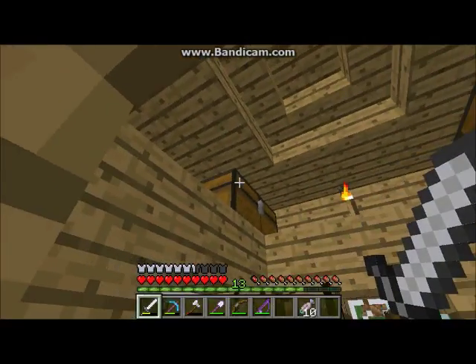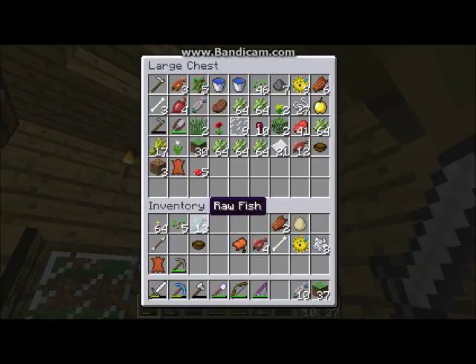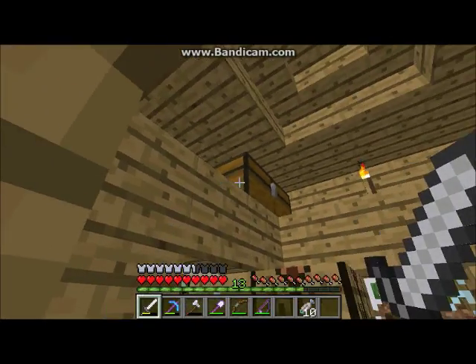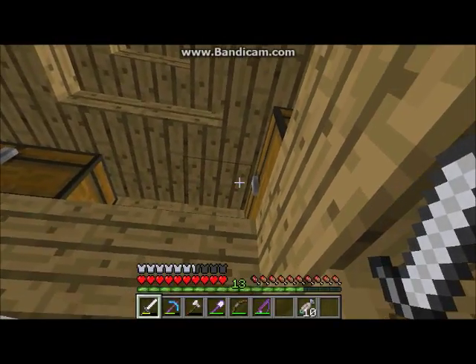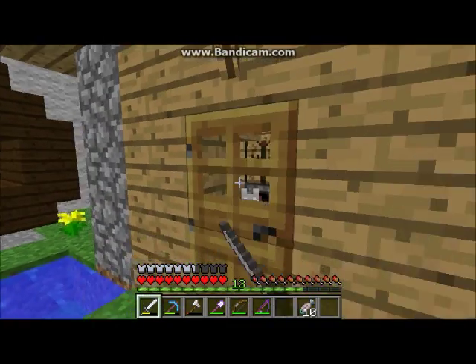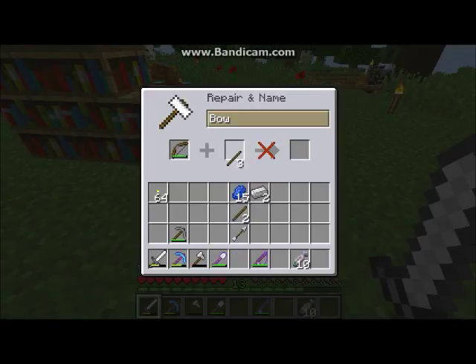Put the stone in there. Part of the stuff I got from fishing was a saddle, a bone, and a few other odds and ends — so that was pretty nice. Let me just see what it takes to get a stick out. I don't think so — can you not? Unless it's with another bow? What about a fishing rod? No? Well, that sucks.